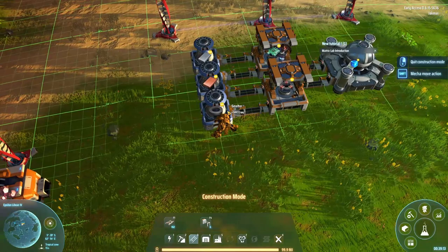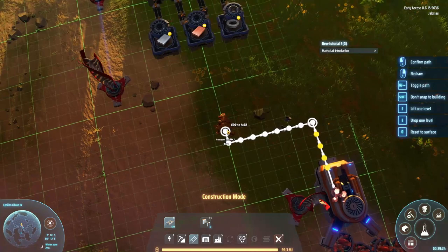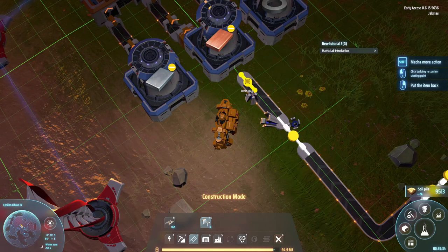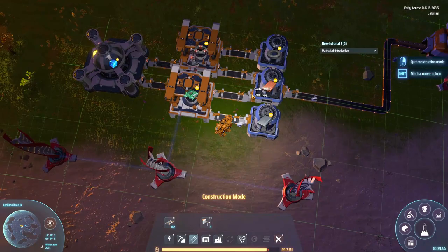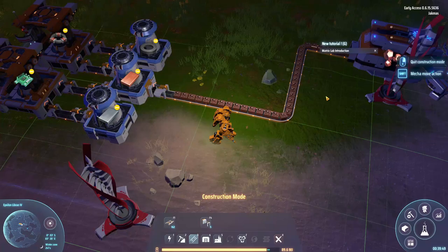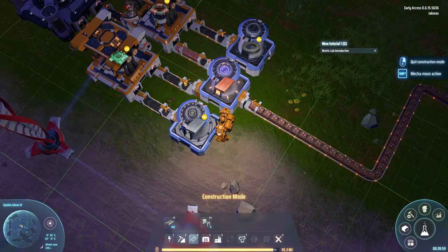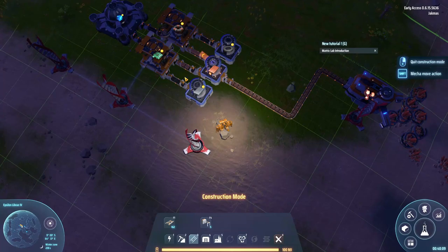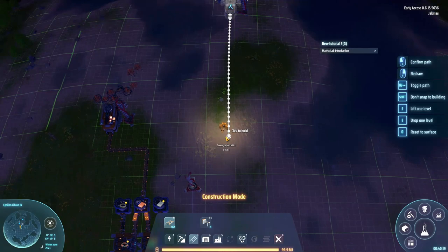That's a little setup there. Now we need to get the raw material into the smelters. The copper is pretty simple — we run a conveyor belt with a small turn and into the smelter, then use a sorter from the conveyor belt into the smelter. We just have to wait for the buildings to be built before we can place sorters on them. And there they are — copper ingots getting smelted and output to the conveyor belt, stacking up nicely.